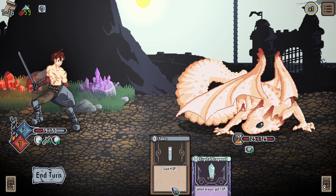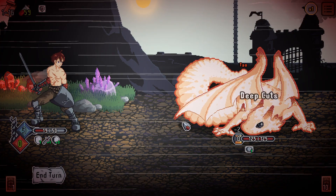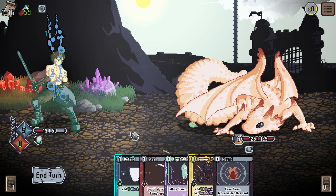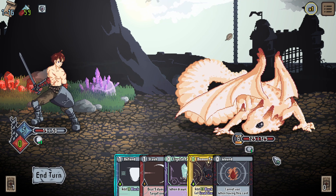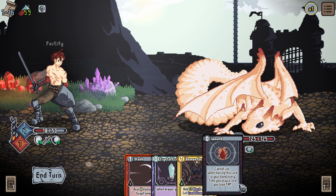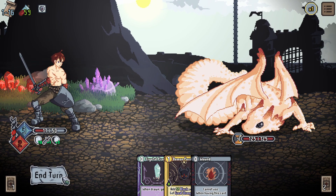We need more draw cards. The boss attacks — we block that. Then it gives us a Wound card: cannot use, but when this card is in your hand, every time you play a card you lose 1 HP. That's terrible. Even with block I still lose HP from the wound. The wound is pretty bad. Evasion is going down though.